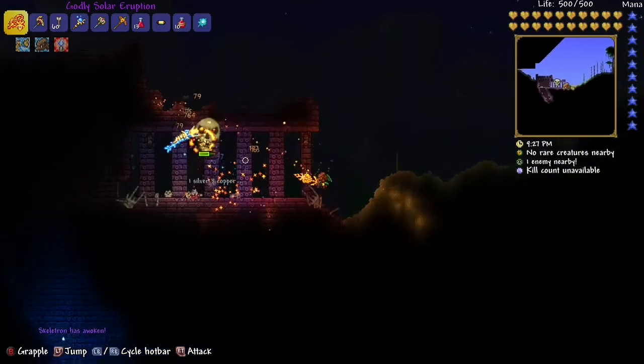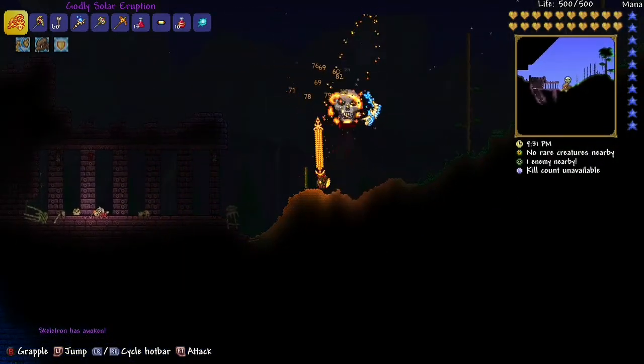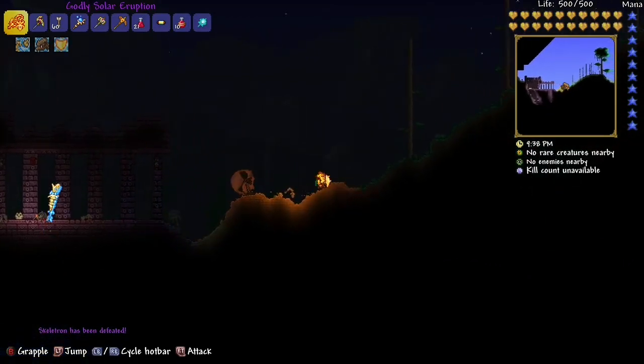You need to be late at night, and then you fight Skeletron. It disappears when you select 'curse,' and that's it. Now you can go into the dungeon without that skeleton thing killing you, because you've already killed it.